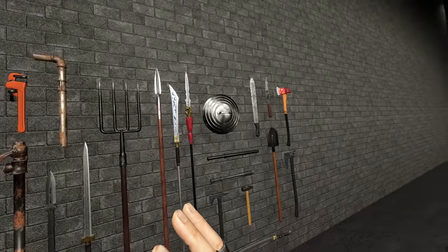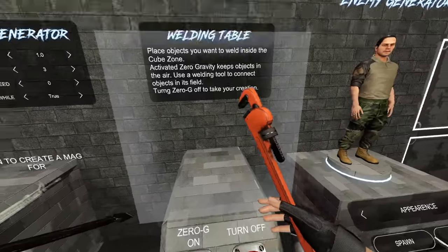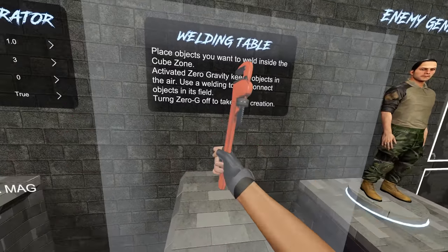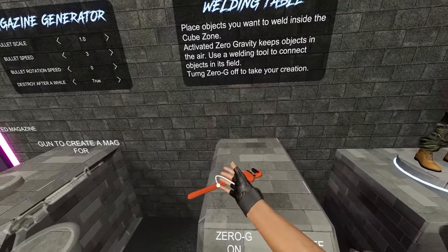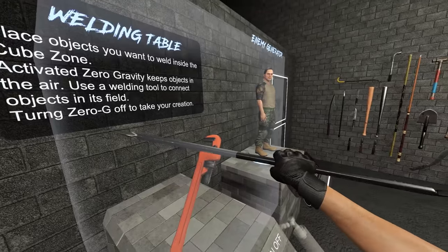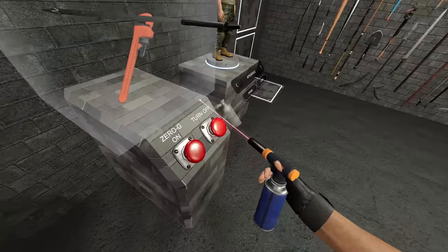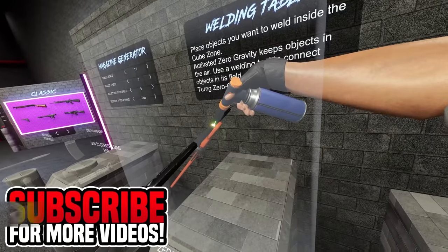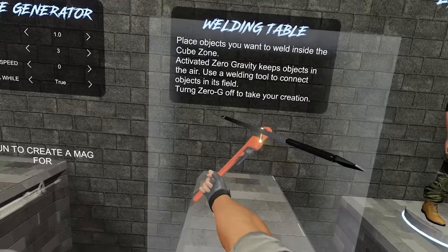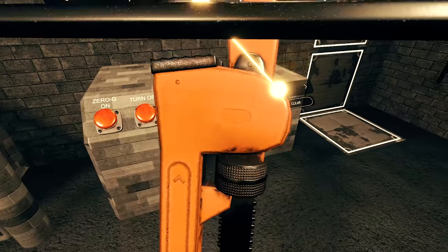What should we weld together first? Let's go for this kind of weird mix. We also have this box here, which is like the zero gravity area, so we can go ahead and just leave it exactly where we want it, but we can also turn it off. Let's keep it on, because it is super useful. Let's go ahead and weld our first ever weapon — this is going to look really weird. Grab the blowtorch. Weld together. Here we go. All you have to do is hold it and then boom! It's welded! Yeah, you kind of have to turn it off. It's beautiful.